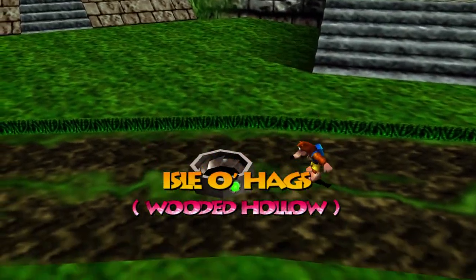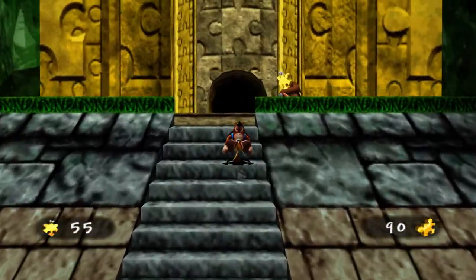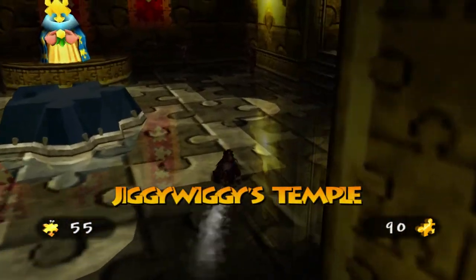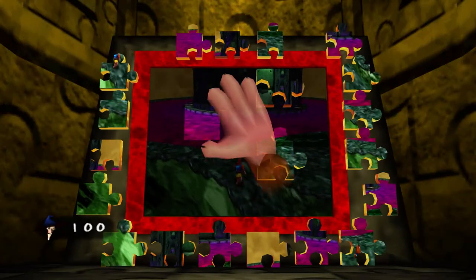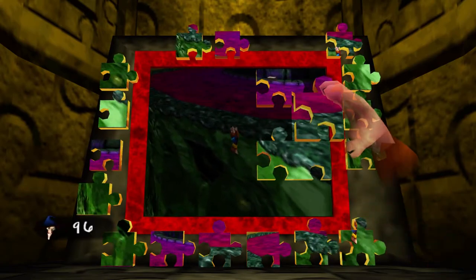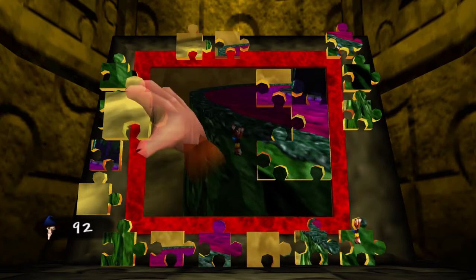There's only one thing left to do. Let's go ahead and make our way over to Jiggy Wiggy's Temple here in the Wooded Hollows and complete the remaining challenges that Jiggy Wiggy has for us. Let's start things off by tackling challenge number 9, which is going to be unlocking our final world in the game — this is where Grunty went after she left Spiral Mountain.